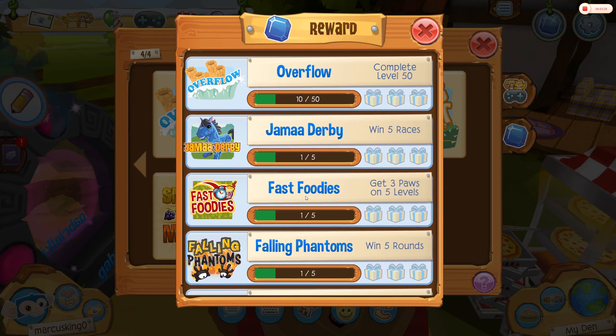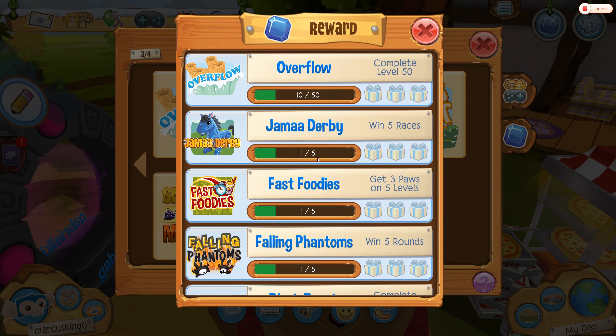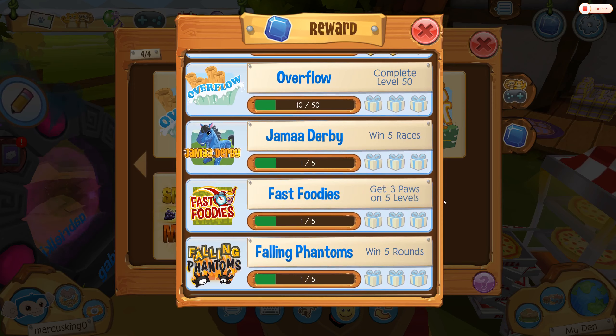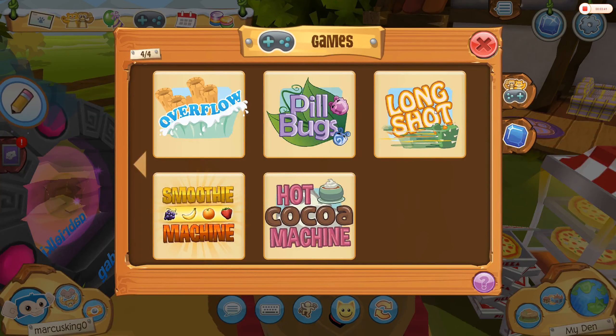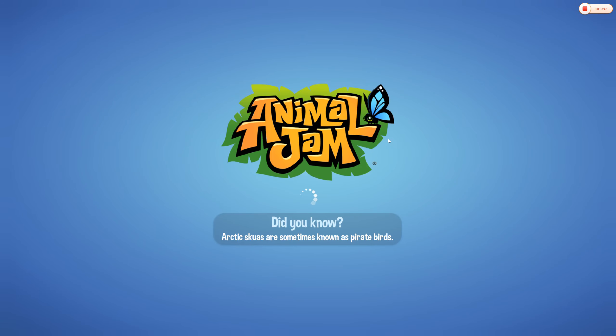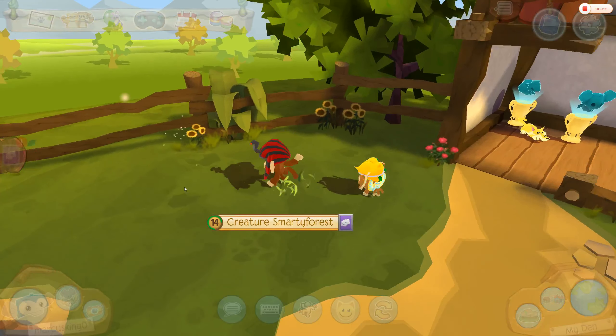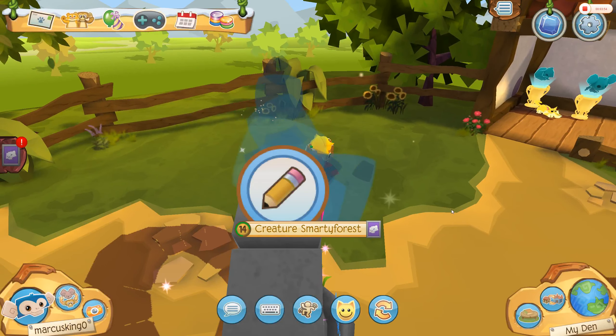So, that's it. And there's Fast Foodies and all these games you have to do — it tells you what to do. Get 3 paws on 5 levels, Fast Foodies. And then you want to go to Pill Bugs. Pill Bugs is really good, I suggest you do Pill Bugs. It's pill bugs — what's wrong with me?